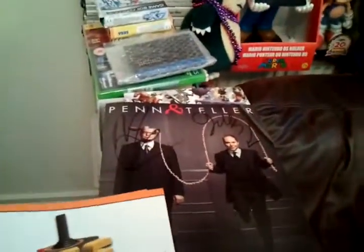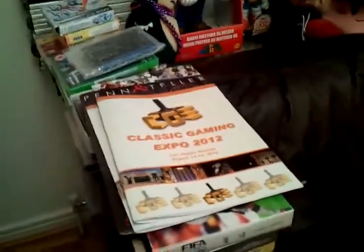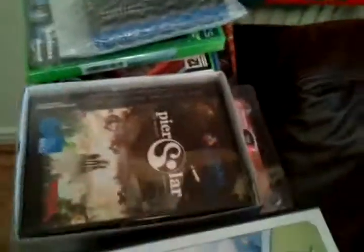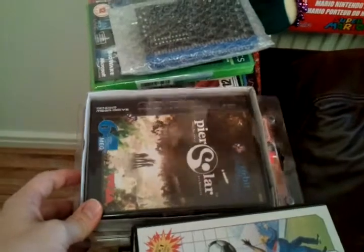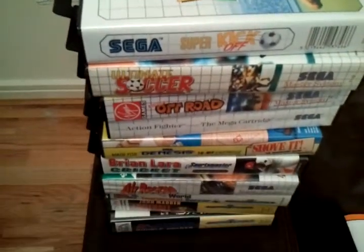On the top we have the CG programs and the Penn and Teller signed from the show, which is really nice, and there's loads of other paraphernalia under there from Las Vegas and a 3DS booklet. And of course we have the still-signed Pierre Solaire, and look — Super Kickoff, another sports title. I seem to have built this throne out of sports titles, and the next one underneath is Ultimate Soccer — another football game, my god.